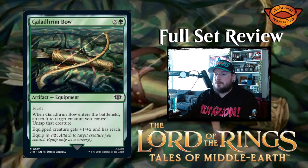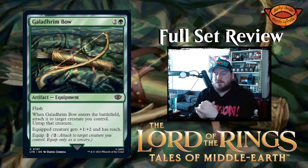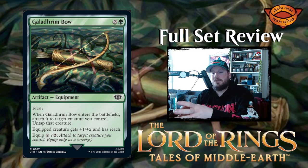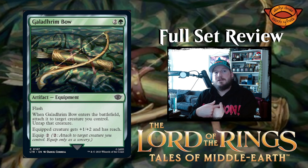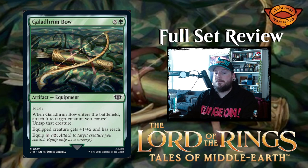Next up we have Galadriel's Bow — two and a green for an artifact equipment with flash. When it enters the battlefield, attach it to one target creature you control and untap that creature. Equipped creature gets +1/+2 and has reach, and the equip cost is two. This is kind of like a green reach version of Embercleave. There aren't a lot of flash equipments, but this one's really good — it untaps the creature, so you can attack with something knowing you have it in hand, then cast it in response to your opponent's attacks.